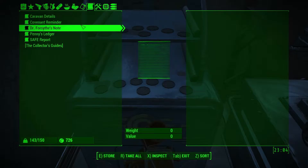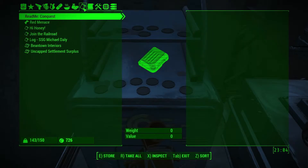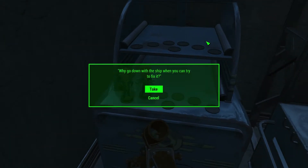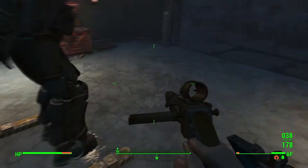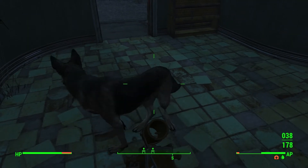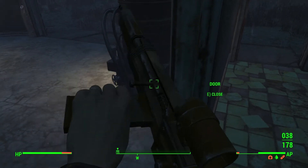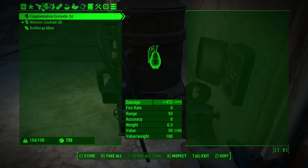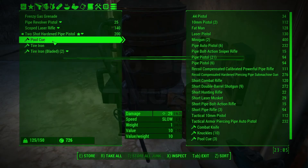Where is it? Come on, where is it? There we are - repair bobblehead. So what's that one do? We'll just hang on to that. Deposit all junk. Grab the stuff from Dogmeat - trade. Well, that is going to be it for this episode, everyone. Been an interesting one. I'd say relatively successful. Thanks for watching, and I will see you next time. Bye for now.